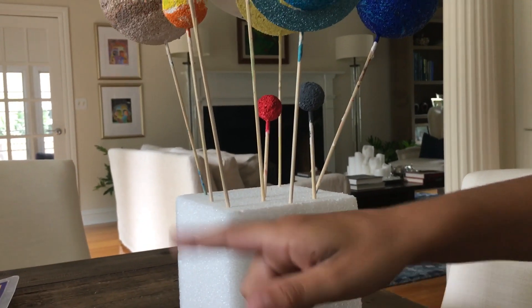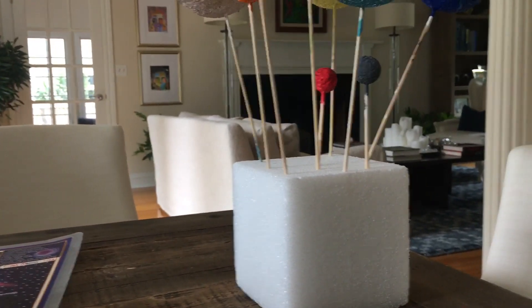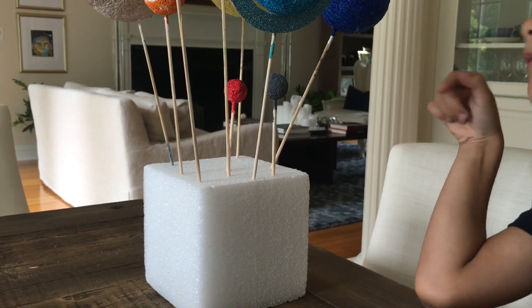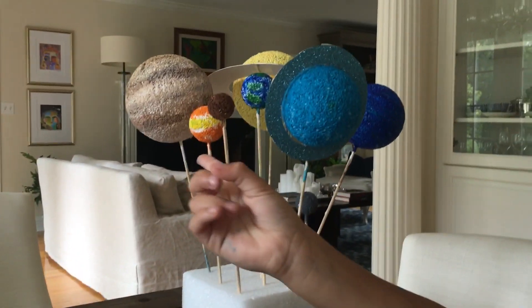It's very small and it orbits 88 days around the sun. To make Mercury, buy a small ball like Mars and Pluto and paint it grey.